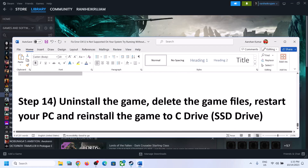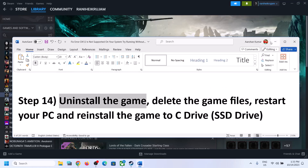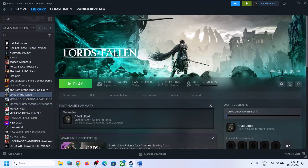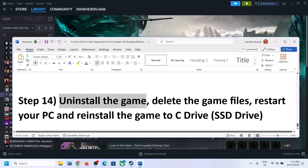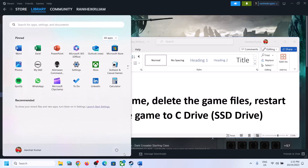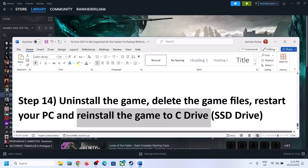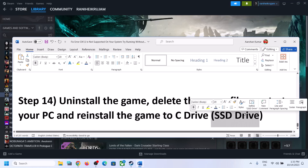The last step is to uninstall the game. If nothing has worked, right-click the game, select Manage, then Uninstall. After uninstalling, go to the game installation folder and delete the game folder, then restart your computer. After the restart, reinstall the game to the C drive — ideally to an SSD — and check.